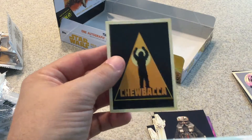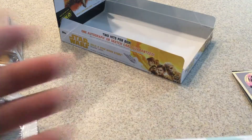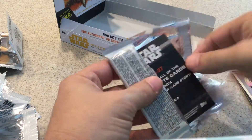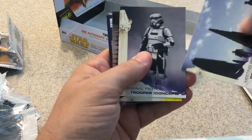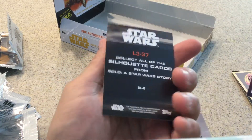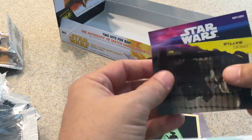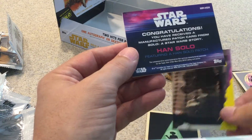Pike Sentinel, Chewbacca, Silhouette Card. Now for the hit cards — we'll do this one first. We got Meeting with Beckett, Imperial Trooper Concept Card, L3-37, and L3-37 Silhouette Card. And there's a manufactured patch card of Han Solo. There it is.